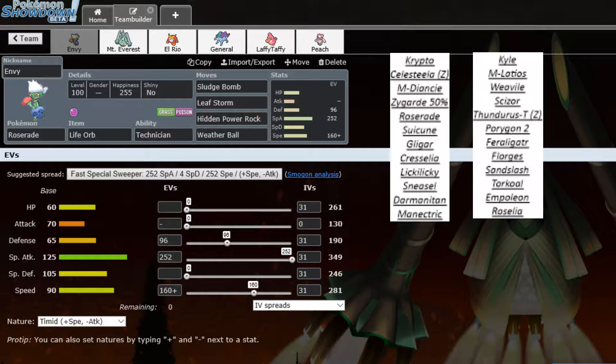Both currently sitting at 1-1, should be a pretty solid matchup overall. You guys can go ahead and see both the teams. I'll go over Kyle's more in depth. He's got Mega Latios, Eevee, Scizor, Thundurus Therian, a Z-user Porygon 2, Feraligatr, Floridus, Sandslash, Torkoal, Empoleon, and Roselia.